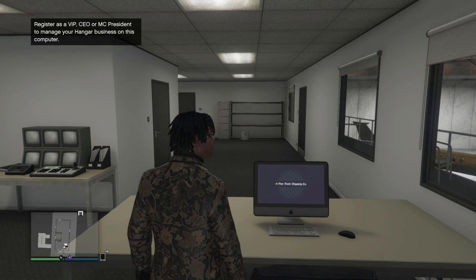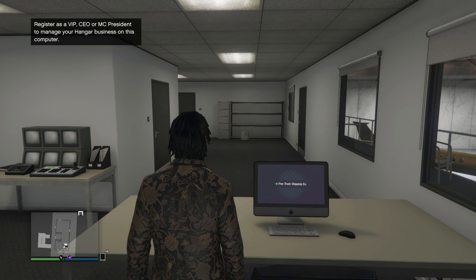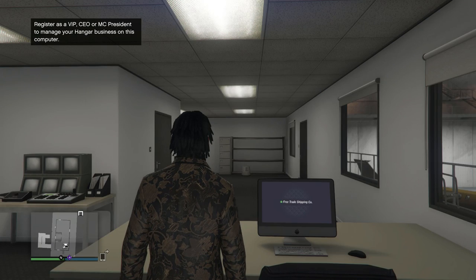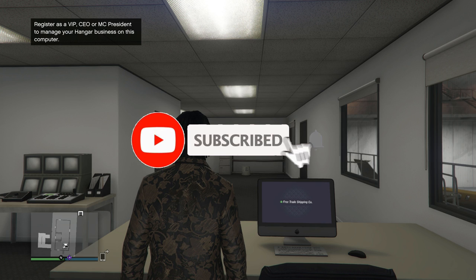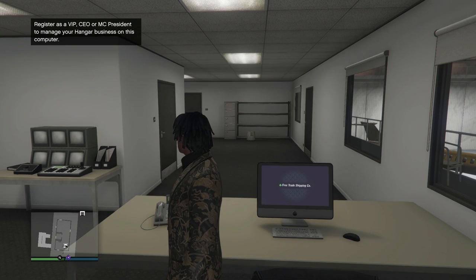You need to be a VIP, CEO, or MC President to manage the hangar. To be a VIP, you need $50,000 in your bank account — you don't need to spend it, just have it. Alternatively, you need a CEO office to register as a CEO, or a motorcycle club to register as an MC President.